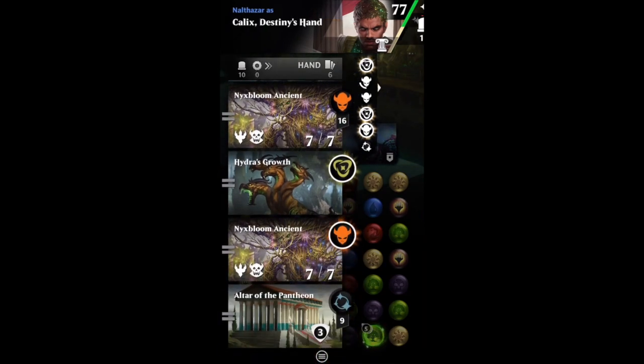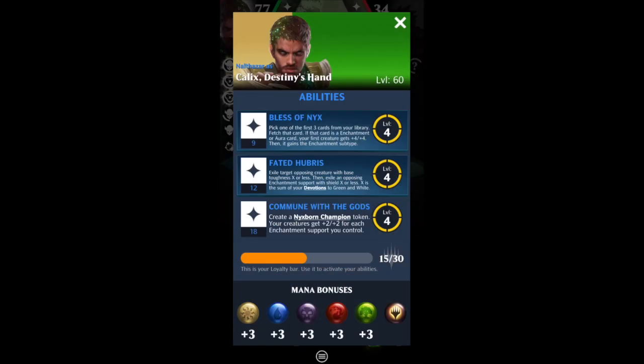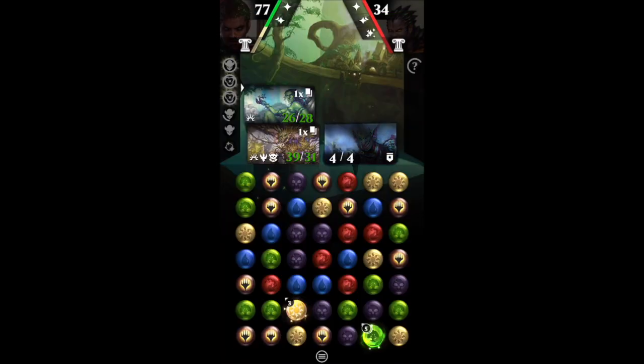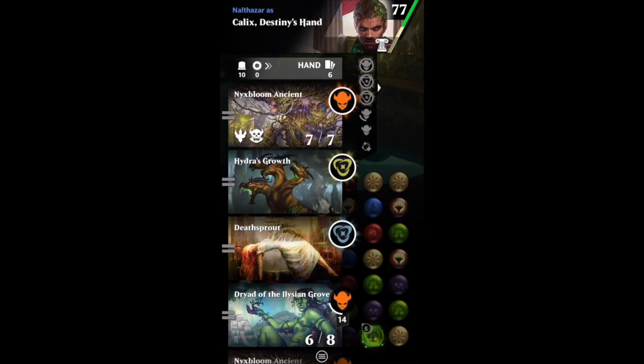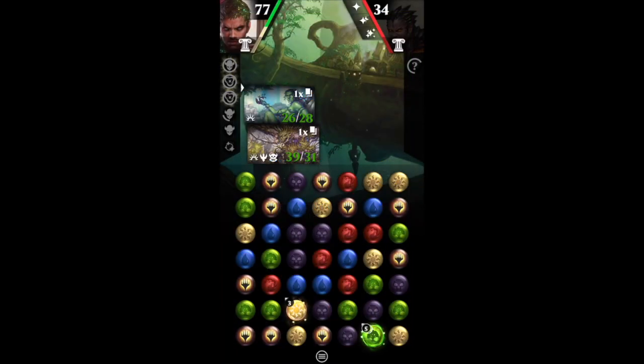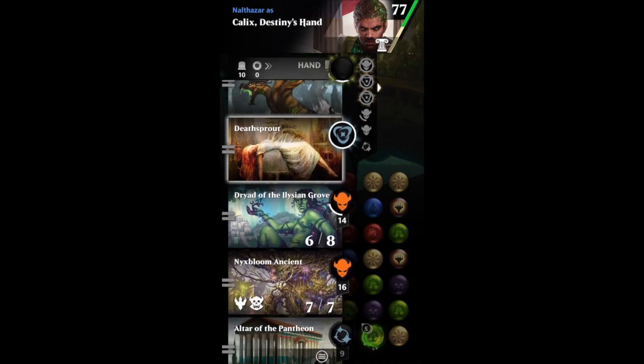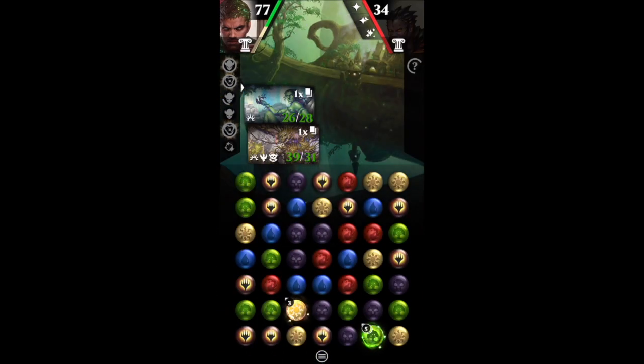Can you imagine if this deck had Chromanticore? I do not have Chromanticore — the game decided I was not worthy. Let's use the second ability, Fated Hubris, and exile that goblin. Exile target opposing creature with base toughness X or less, then exile an opposing enchantment with shield X or less, where X is the sum of your devotion to both green and white. My devotion to green is 14, so I get to exile anything with 14 toughness or less — which is really, really sweet.